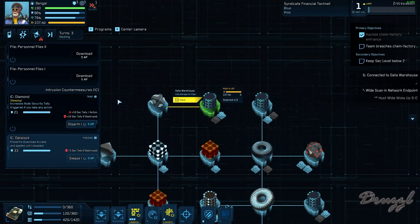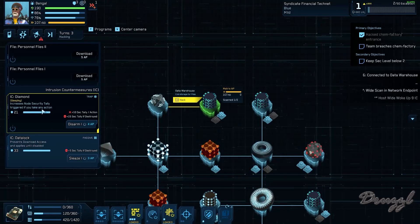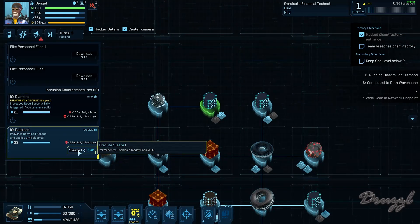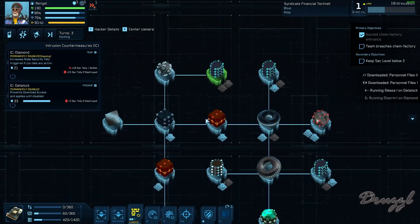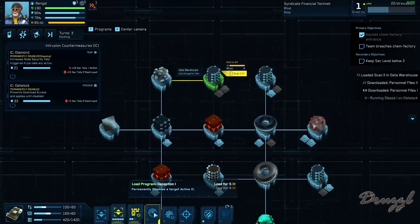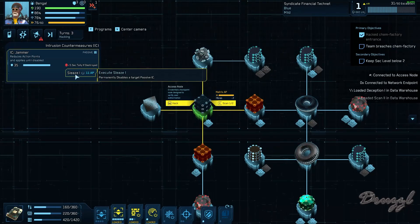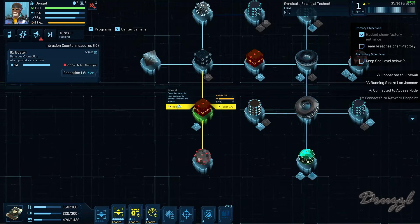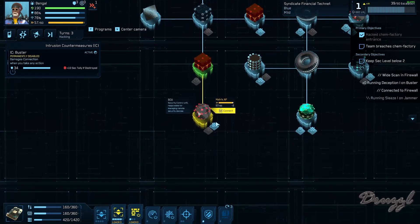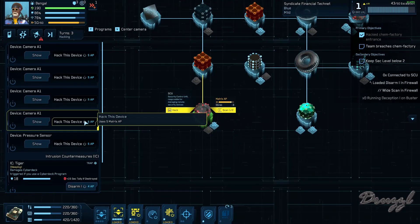All right, I'll yield. Bengal's gonna go — we're gonna pop over here. We're going to — increases node security tally, triggered if you take any action — so we're gonna disarm this. We're gonna sleaze the data lock. We're gonna grab both of those. I am gonna reload a scan and reload a deception. We're gonna connect. This one reduces action points — takes a tremendous amount. This one damages connection. Sweet, I'm gonna scan so I can see what's here. We need a trap or a disarm. Okay, they're all five.